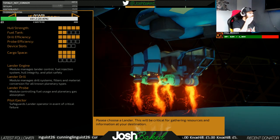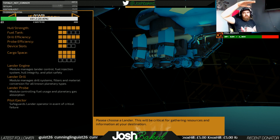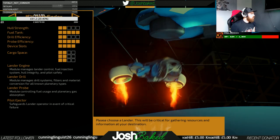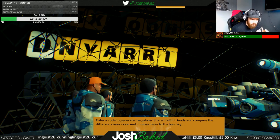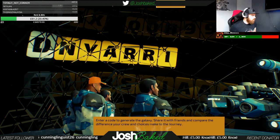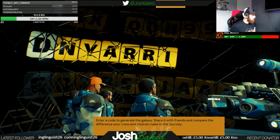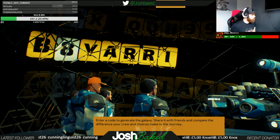We'll use the Serenity — for our first playthrough we're going to run down the middle of the line. Now we have a seed — enter a code to generate the galaxy. Let's try something — let's try 'baked' shall we? Anyone got a better seed?